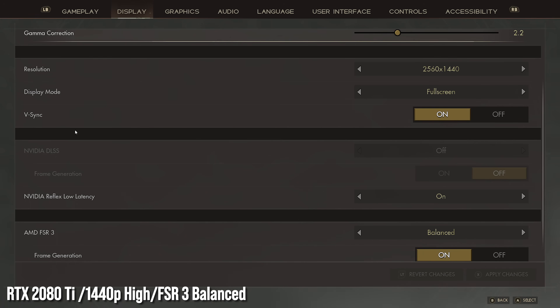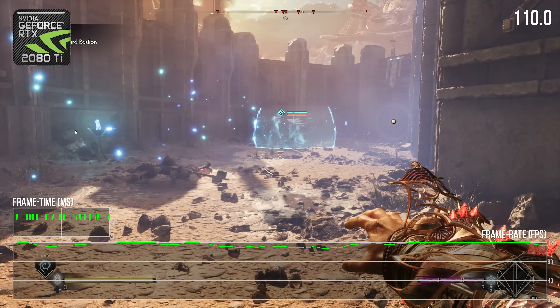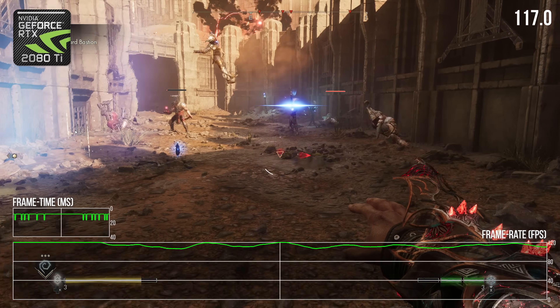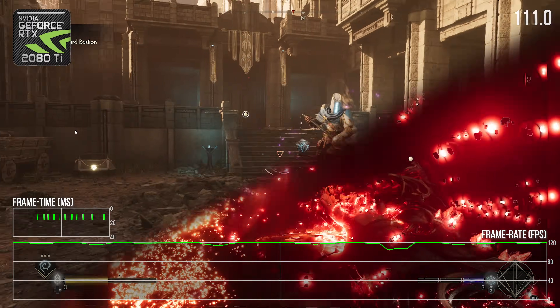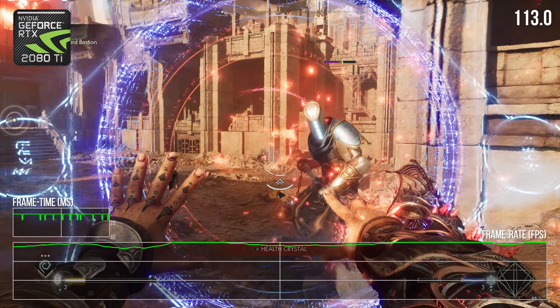FSR 3 is very similar indeed to DLSS 3 in principle, but there are some differences. Difference number one: FSR 3 is cross-vendor. AMD has recommended specs for its use, but it's really just a compute shader, so if the game runs on your PC, FSR 3 should run as well. The issue is that Anti-Lag and Anti-Lag Plus latency mitigations are on the driver level, so they're AMD only. But you should be able to use Nvidia Reflex if the game supports it and you have a GeForce card. Thanks to AMD, older Nvidia cards now have a frame generation option.